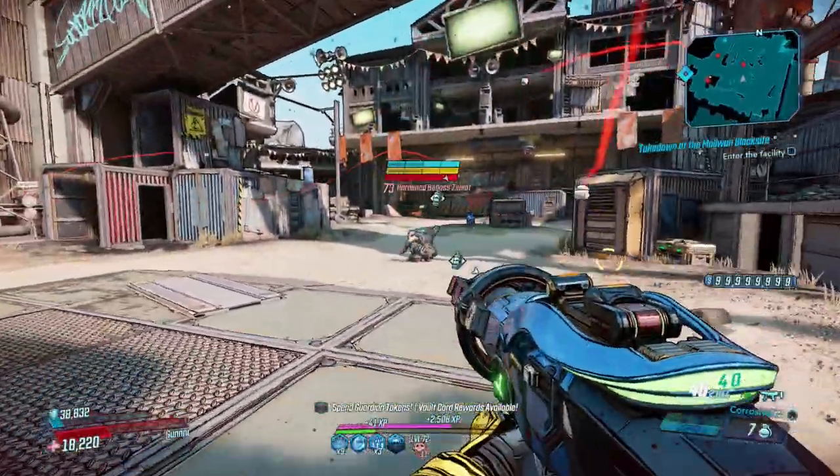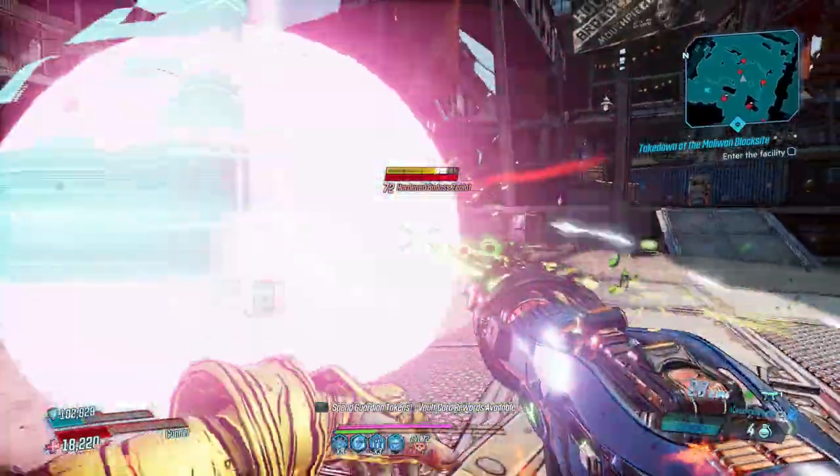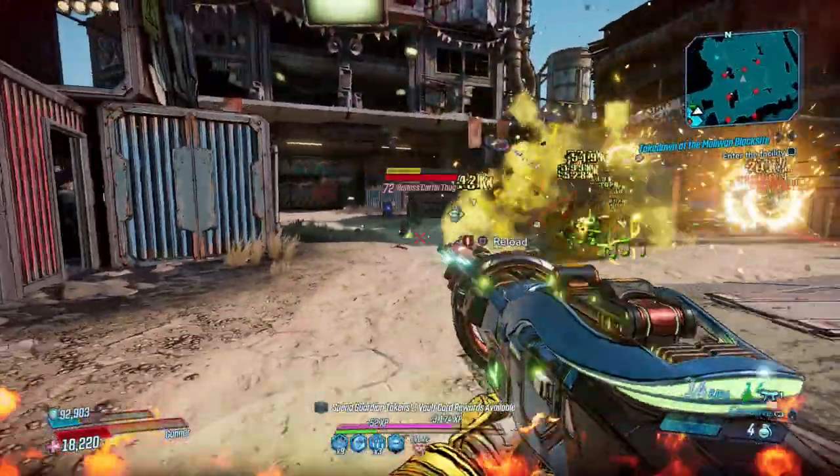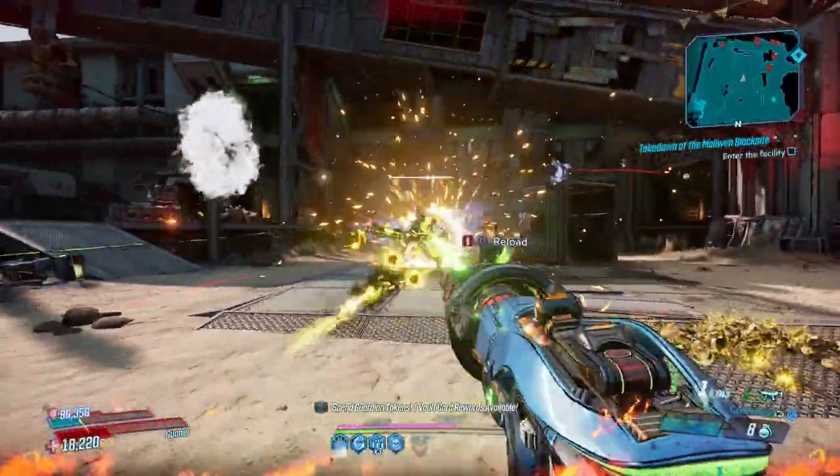While equipped, it grants your critical hits a 25% chance to drop a micro grenade at the feet of your target, which explode after a short time. Moze knows why this is such a big deal and it all boils down to explosifying every available source of damage.